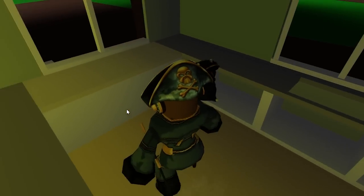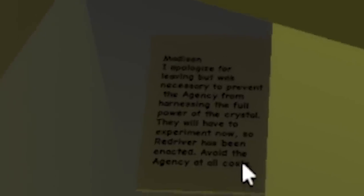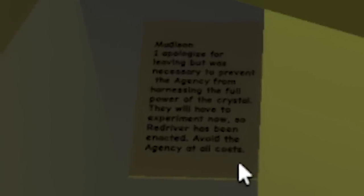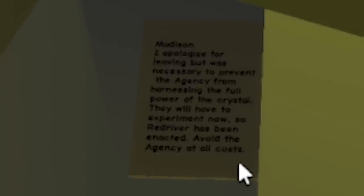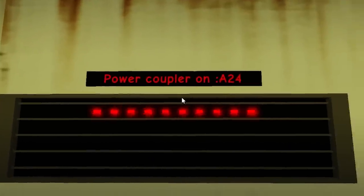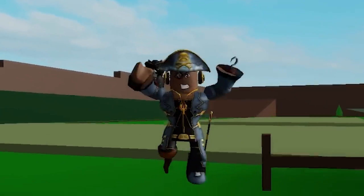Secret number 5 — inside the abandoned house towards the back of Brookhaven. If we look into this little corner over here, we can actually see a secret note. It reads: 'Madison, I do apologize for leaving, but it was necessary to prevent the agency from harassing the full power of the crystal. They will have to experiment now, so a wet driver has been enacted. Avoid the agency at all costs.' Of course, all of our secret hunts lead back to the agency with all those new features, so this definitely plays as a huge hint and backstory to this big update.